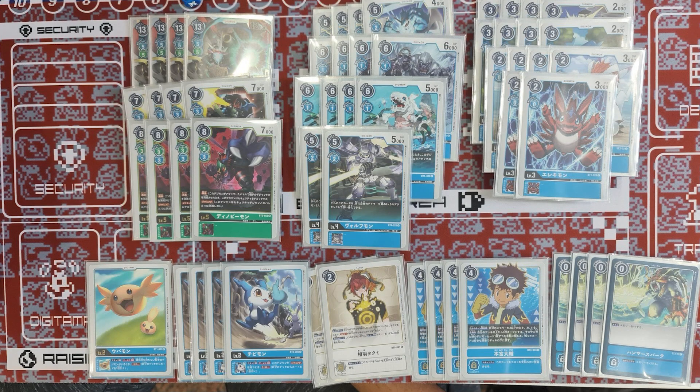Now we move on to the decklist. This is the exact same decklist that appeared in the final in last week's video. Starting at level 6, we have four Improgrimmon — this deck is built around Improgrimmon. I do not hesitate to say you still want to play the Omimon in this deck, as there is definitely space for it. At level 5, we have four Dinobeammon and four Pilgrimmon — these cards are there mainly for Jamming and the cheap cost evolution for Improgrimmon.